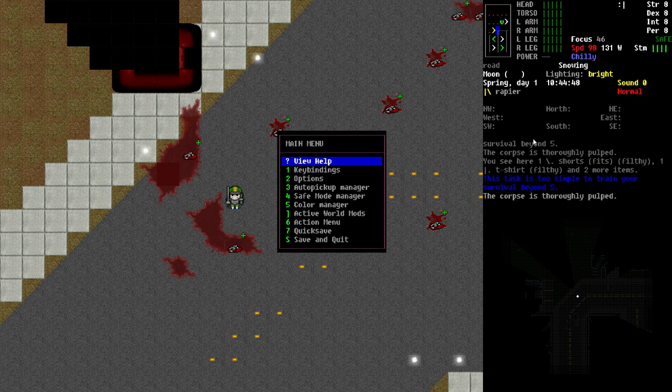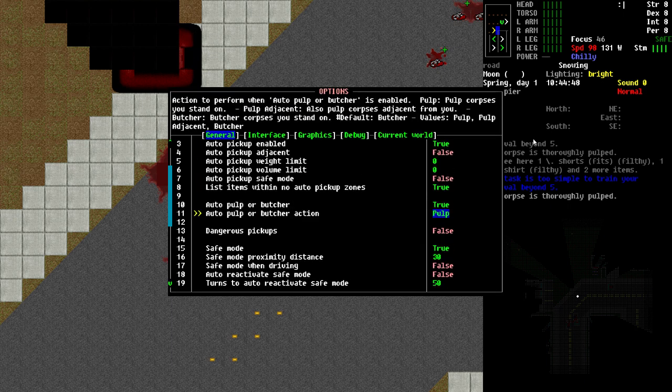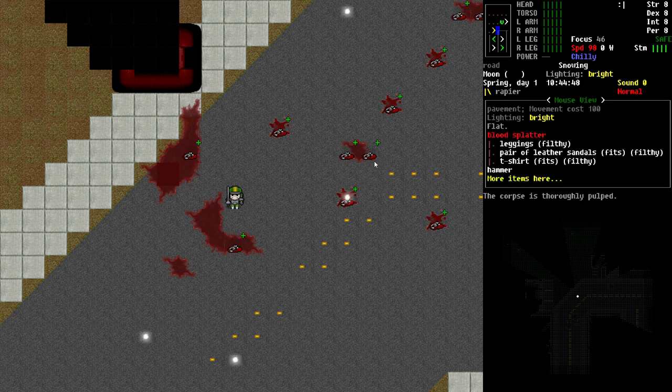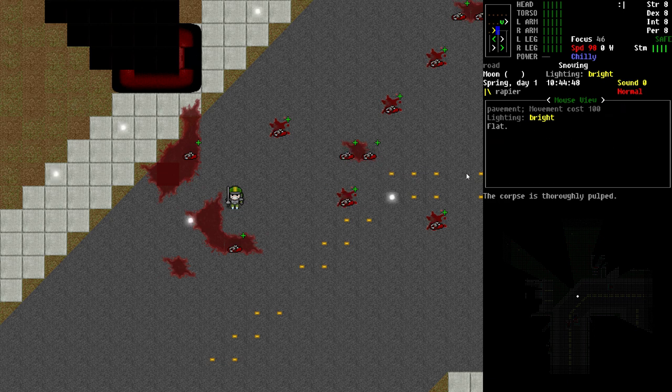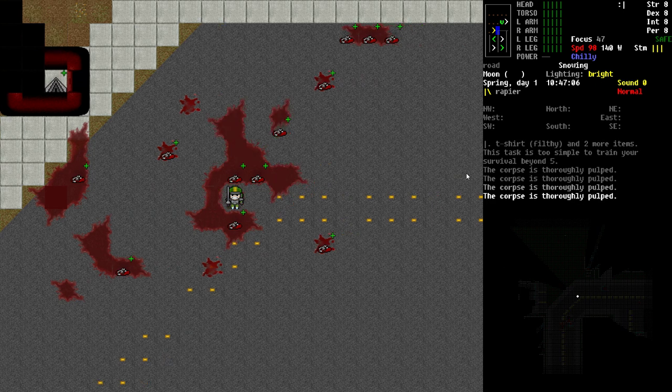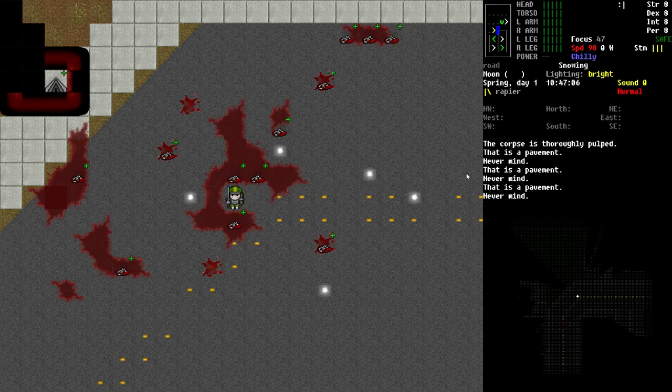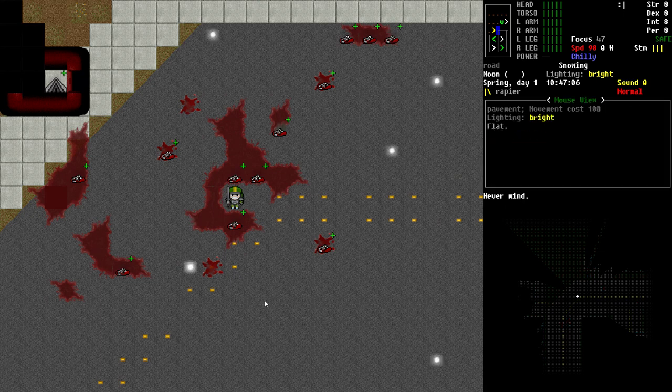Now let's switch that option. Going back to the options menu, let's switch it to pulp adjacent, save that change, and I'm going to walk in between these corpses — I'm not even going to step on one, just walk right through the middle of that little area. And they're all now pulped: pulped, pulped, and pulped. All three have been pulped just by walking near them, without requiring any additional key presses. It happened automatically because the conditions were met — no acid corpses, and no zombies in sight.